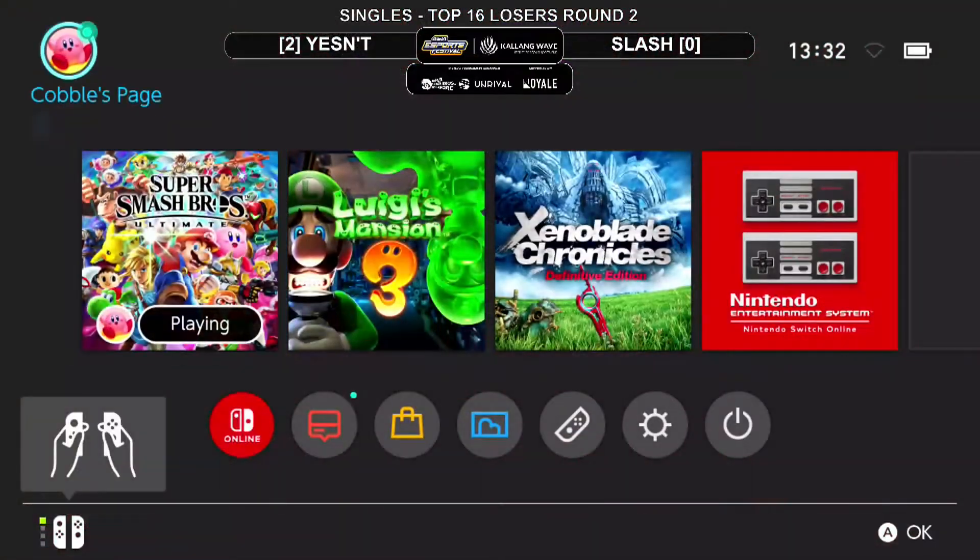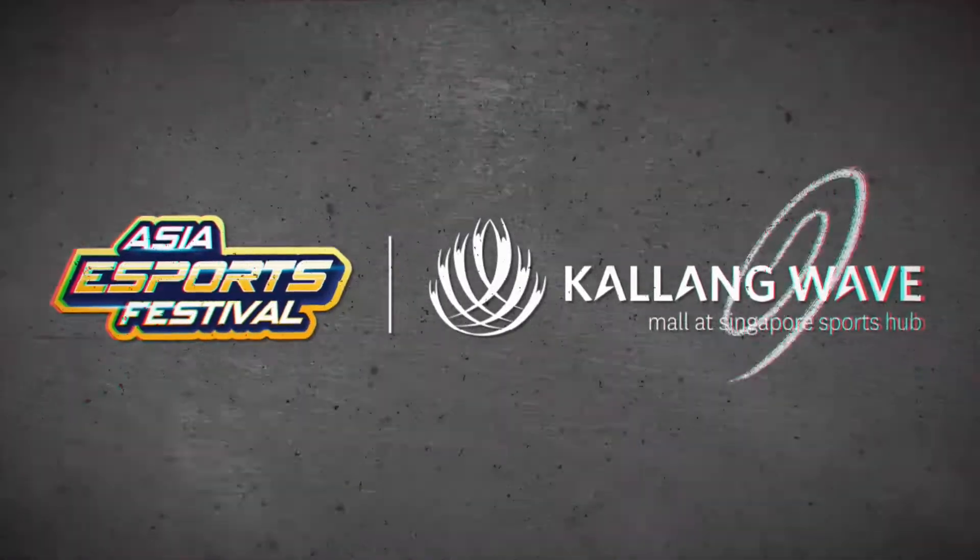We expected the Joker Ditto and got something completely different - Captain Falcon putting in the work. In the end, Slash loses two close games as Cloud, and the Pyra/Mythra was not the answer. Yesen moves on to Top 8 on the loser side, with Slash finishing a very respectable 9th out of over 100 entrants.